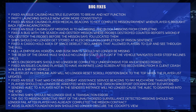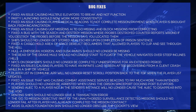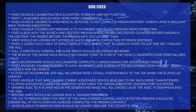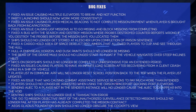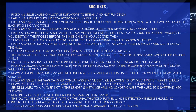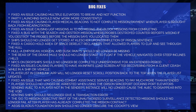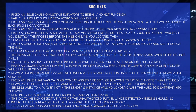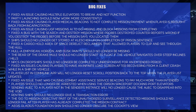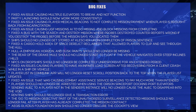Fixed the cargo hold area of space derelict reclaimers that allowed players to clip and see through the hull. The rear of the Drake Mule should no longer start to float if the vehicle navigates over steep inclines and hills. I might actually notice this if I used it — and really once 3.18a comes out and the Mule actually does something useful, I will use the crap out of that thing. It'd be great if I can haul 1 SCU boxes in it.